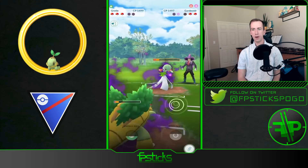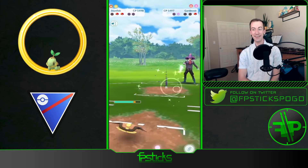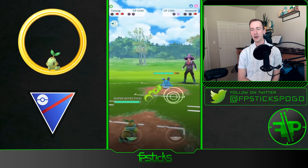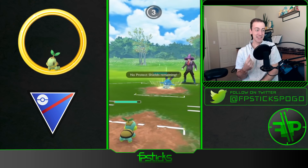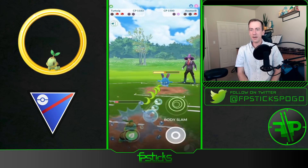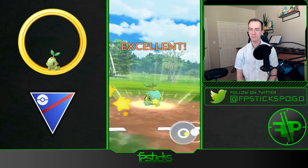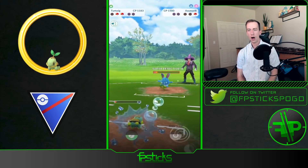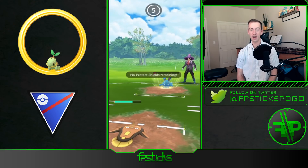Out comes the Gardevoir — it's just getting absolutely melted. Bringing in Turtwig here — Stunfisk to farm down. Oh my gosh, Azumarill in the back! Let's go Turtwig! Does it survive this Ice Beam? Oh my gosh, Turtwig, you monster! Going to go for Body Slam here — gets the last shield.